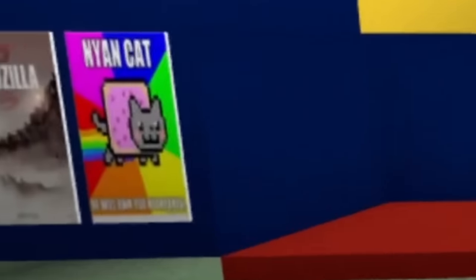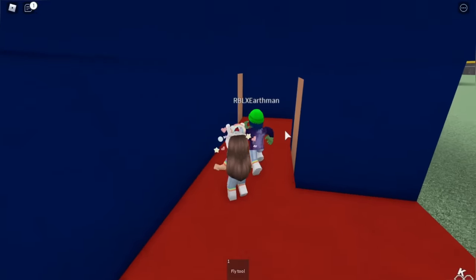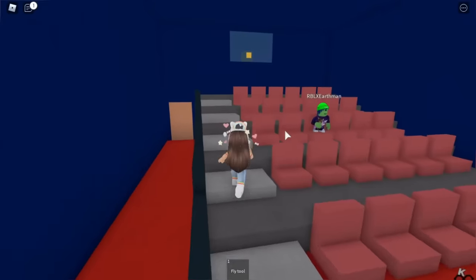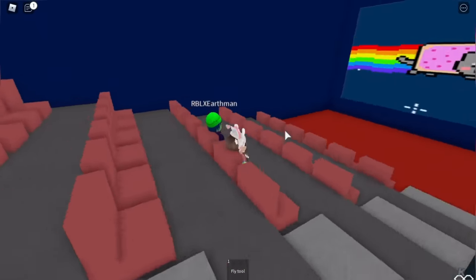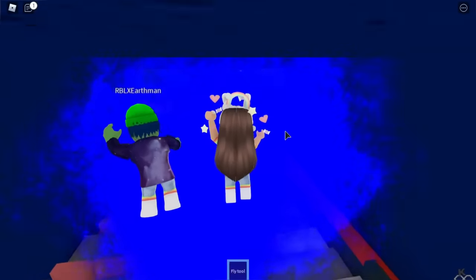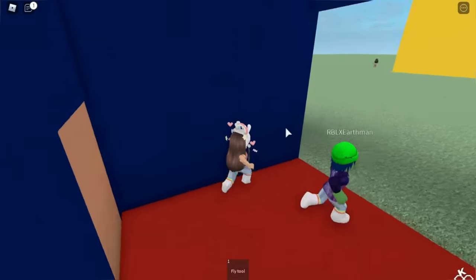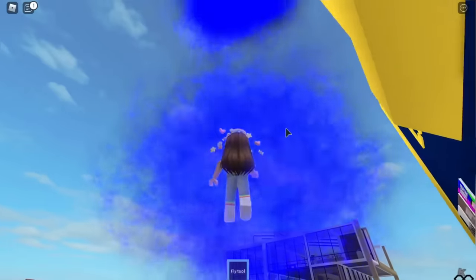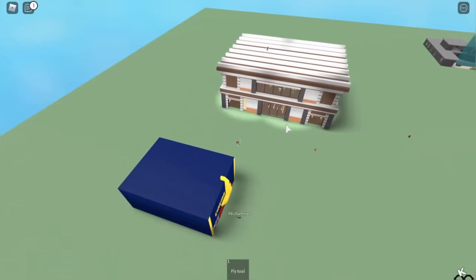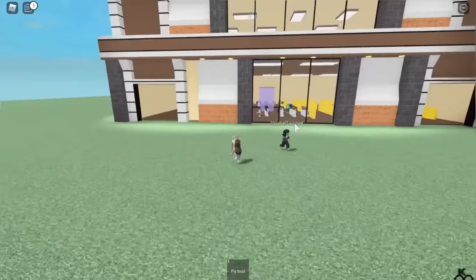This is not school — what is this? The cinema! It's playing Nyan Cat! Let's go in. Oh my gosh, we're watching Nyan Cat! There's a fly tool! We both saw it at the same time and flew. Oh hold on — we can fly straight up, fly back up to the platform. Let's go over here.